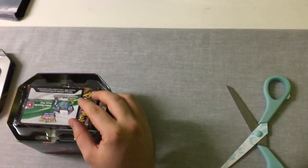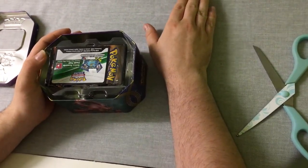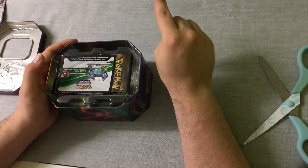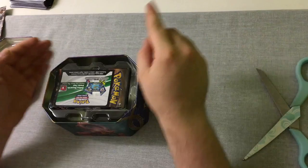As I said at the end of the video, every single tin — these are the Steam Siege tins — they all contain four packs: two Steam Siege, and they'll have Breakthrough, Breakpoint, Ancient Origins, Furious Fist, or Primal Clash in them.